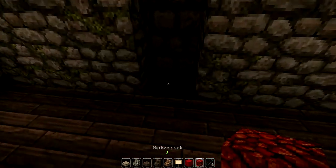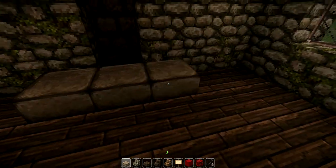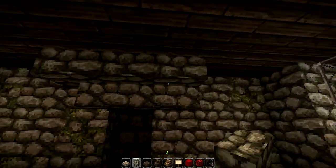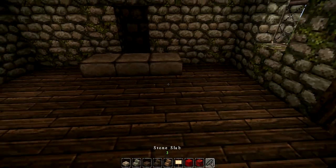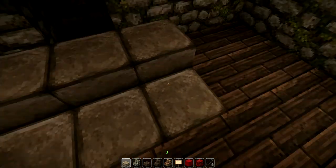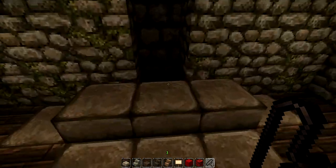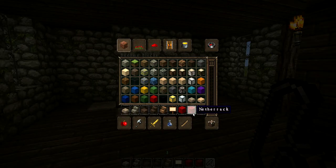I'm going to start with the fireplace. Obviously you're going to need some netherrack, and just so it doesn't sort of spew out, I've added this. I will have something like that over the top, like a mantle sort of thing — although you can't really hang anything on it — that way you can't, you know, incinerate yourself. Add some more of this to catch the sparks. I do have fire tick off by the way; this wouldn't work normally. Bit of a shame, but oh well. And there you go — one fireplace.